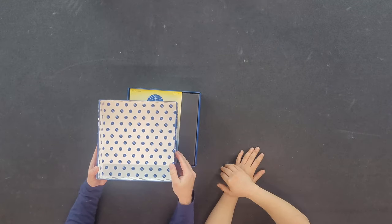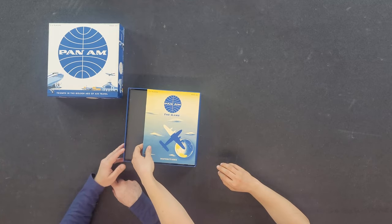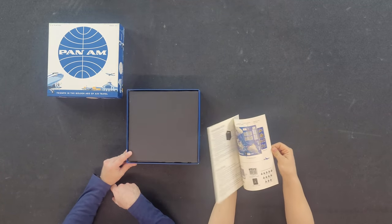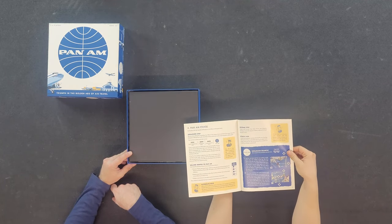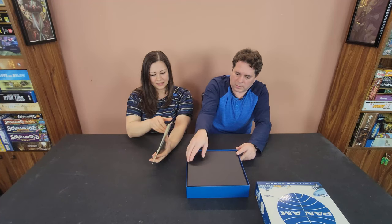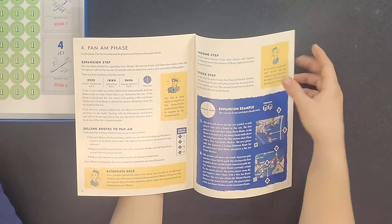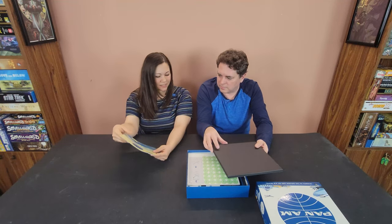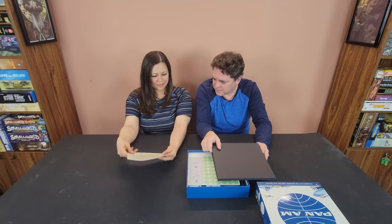Oh, cute! Little Pan Am logos in the box. I like when they do that. Let's take out the manual — game instructions with a cute little plane on the front. Nice little description of the phases. It's a nice old-school art style, almost reminds me of Fallout. Yeah, that old school style from the 40s, 50s, 60s.